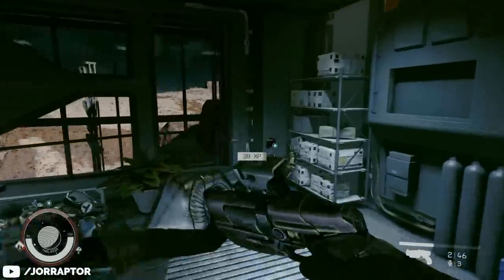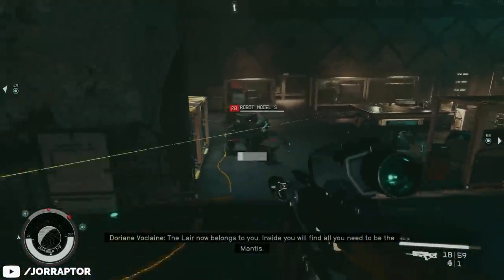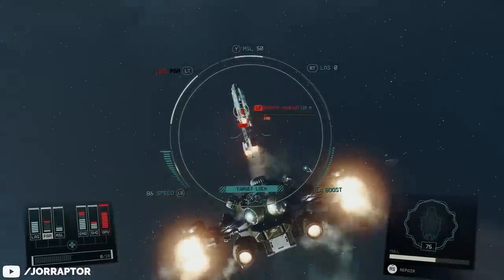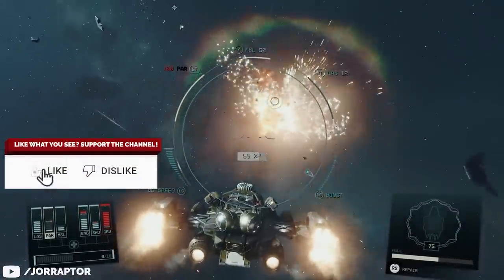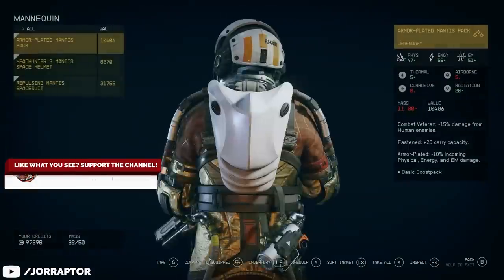Two shots with this weapon and you kill most regular enemies, and it's also amazing against larger health targets. That is what you'll encounter during the secret quest to get the legendary armor set and an amazing spaceship. If you like the video so far, leaving a like would be awesome, and subscribe for more spoiler-free Starfield tips and tricks.